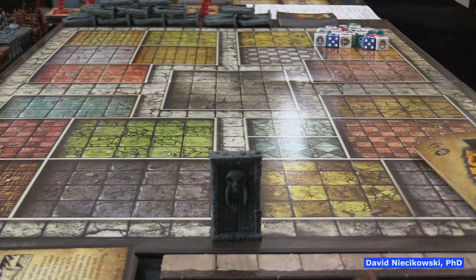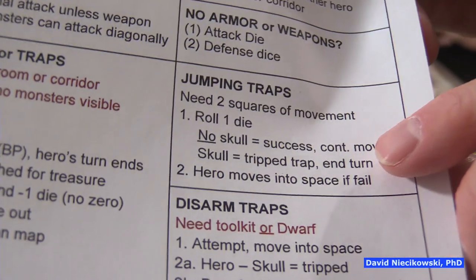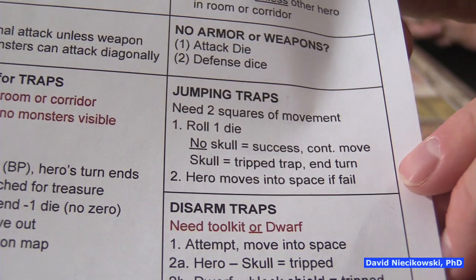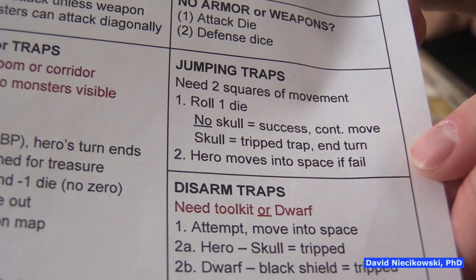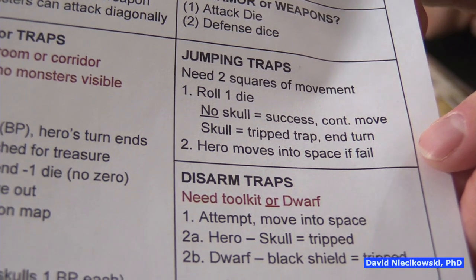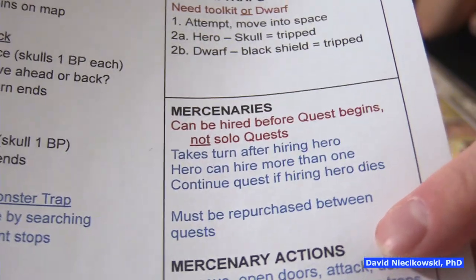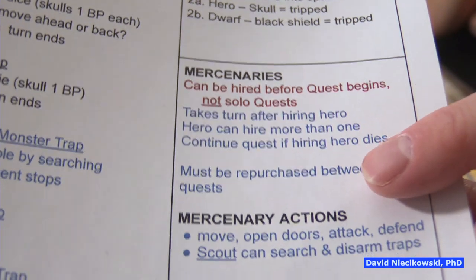Someone pointed out that David was doing jumping traps wrong, and it's been corrected on the cheat sheet — now version 1.1. If you succeed you can continue moving; if you trip the trap you end the turn; if you fail you move into the space. Also noted: the Bandolier comes with the Rogue, like the tool kit, and can disarm traps. You can also play with Mercenaries, but you must repurchase them between quests.